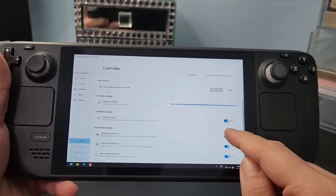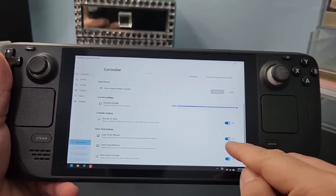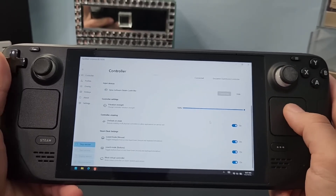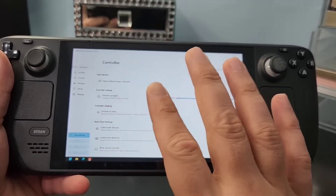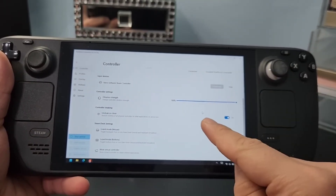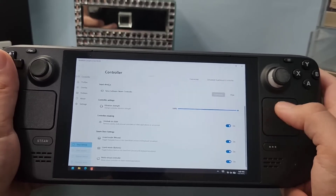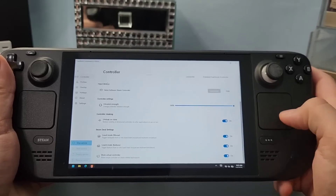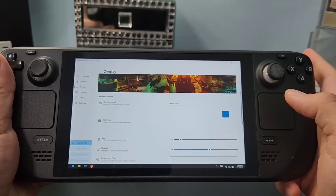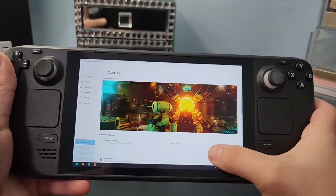There is Lizard Mode for the mouse and buttons. If you want to disable the buttons while you play, you can set a hotkey to turn them on so you don't face problems inside a game. But I'm going to turn them on to show you more features, which are the more exciting ones. The biggest feature of this app for me is definitely the overlay — this gives you features like SteamOS on your Windows, inside the game.